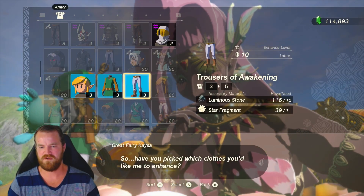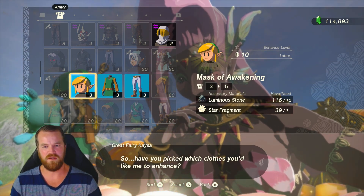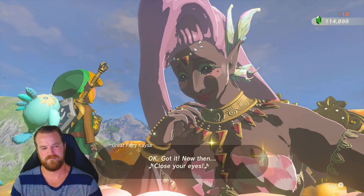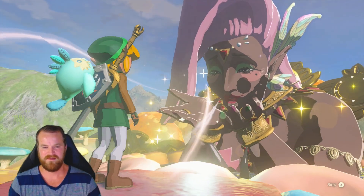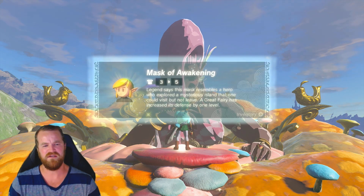The first star is going to cost ten Luminous Stones per piece and one star fragment. It also costs ten Rupees for the labor. Let's see what the defense turns into — it was three, and now it is five.